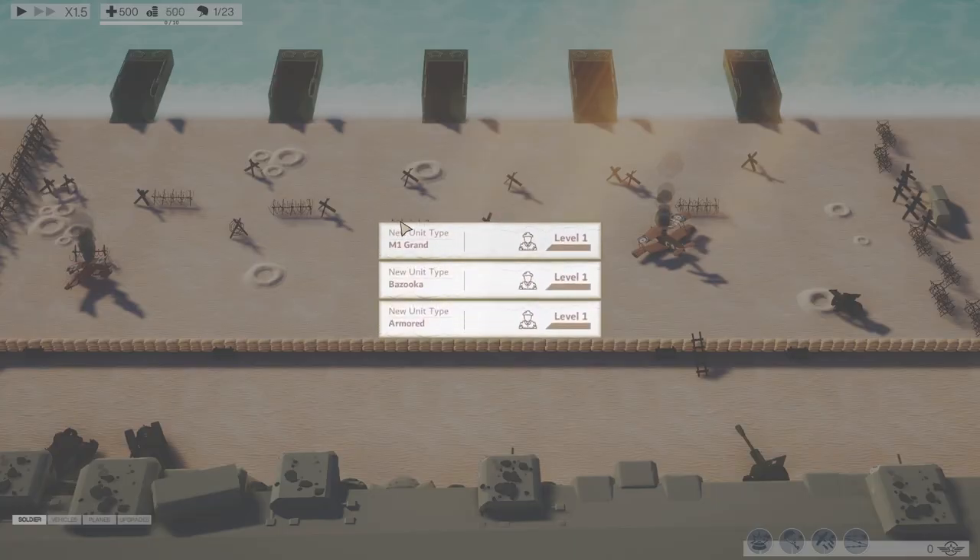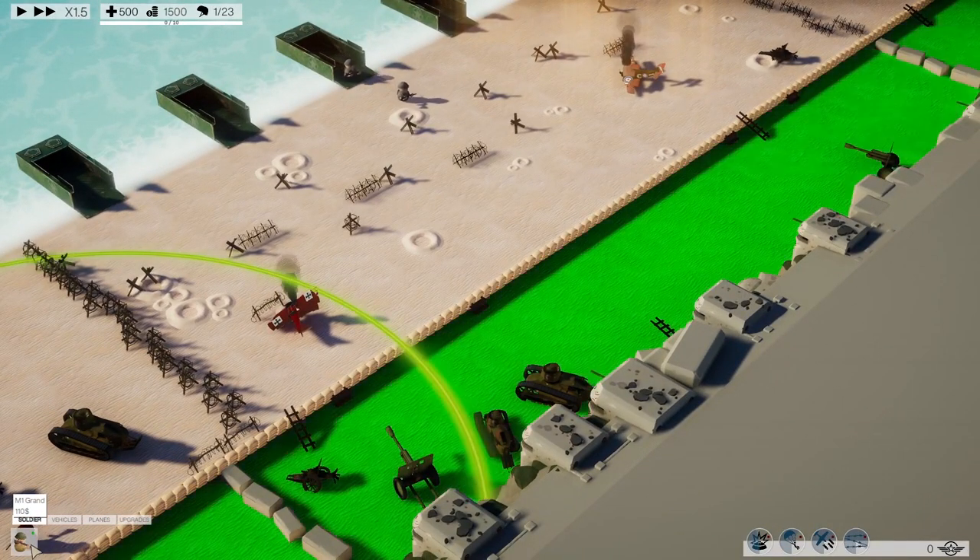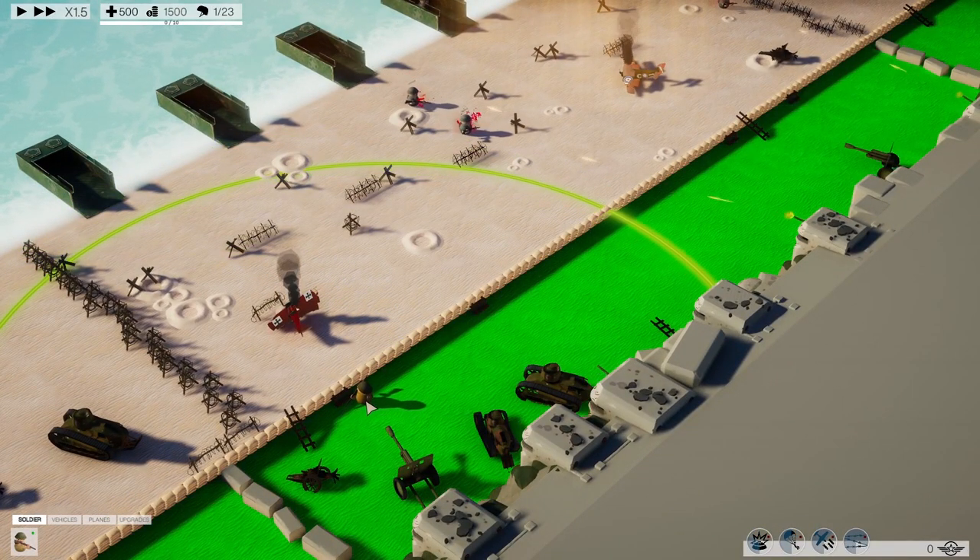Bazooka Soldiers 2. At the start of each battle, we can choose a new unit type. In this case, we're going to go with the most effective, which is probably the M1 Garand. We're going to put those along the sandbags. The enemy will bicycle or walk or run out of these landing craft and we'll have to hold the line. The Germans are blowing the whistle to attack. On the left side of the screen, we have all our wonderful little doodads to defend with.